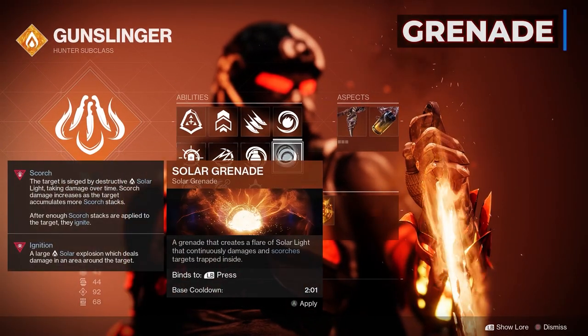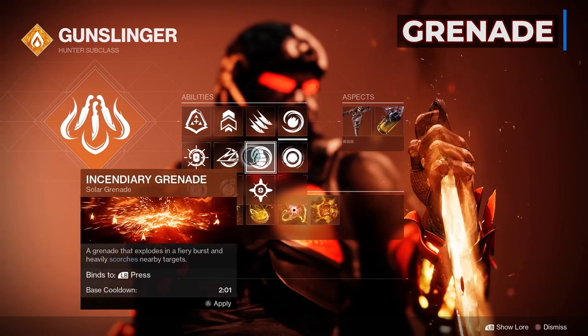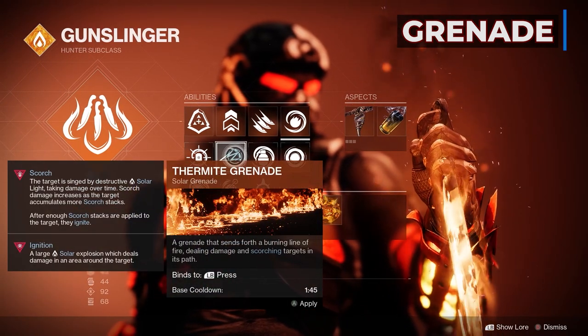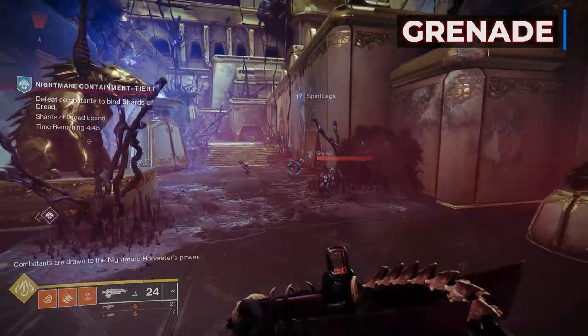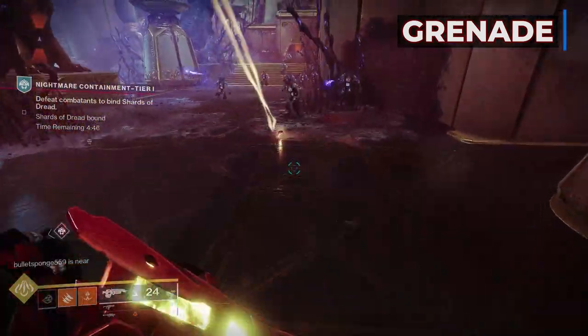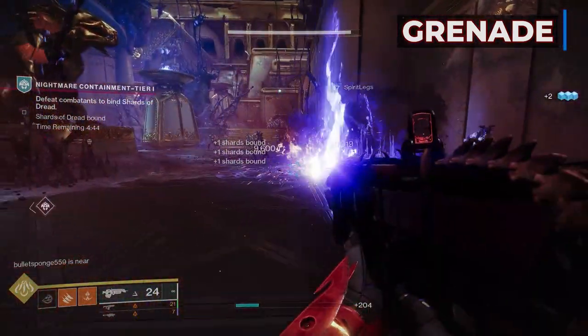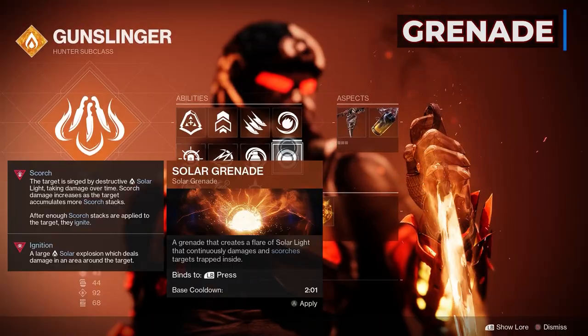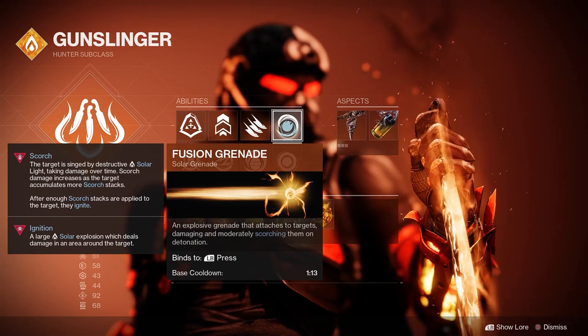Grenade doesn't really matter. I like to switch between Solar Grenade, Fusion, and even Thermite Grenade. Thermite Grenade can apply Scorch to a lot of enemies if they all happen to be lined up perfectly for the burning line of fire to catch them. Keep in mind there's a Seasonal Artifact mod that lets you stun Overload Champions with Solar Grenades, so we'll get there in a minute.